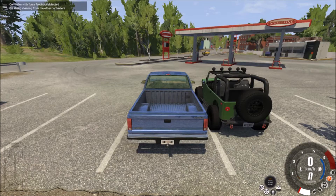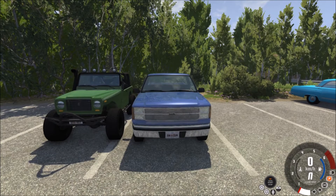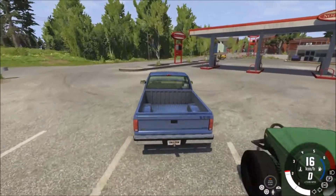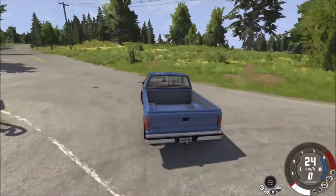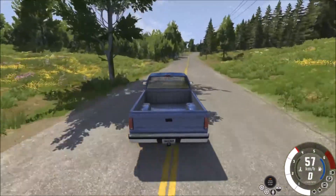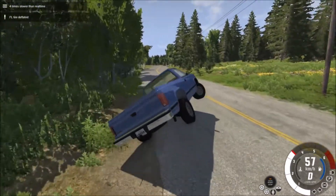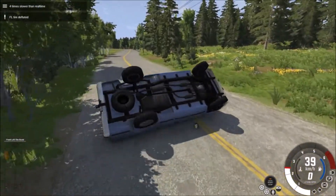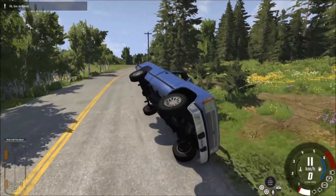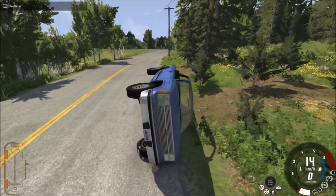Now we have three destroyed cars. Let's look at this D-Series, which you have already seen in the intro. It is a jelly car, just like the Hirochi Sunburst, and it will do exactly that. Let me activate slow motion — it will flip over and smash itself to bits. Quite cool, isn't it?